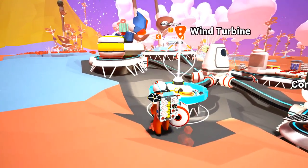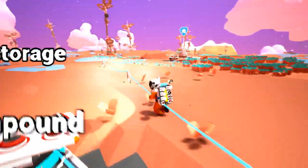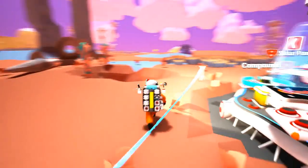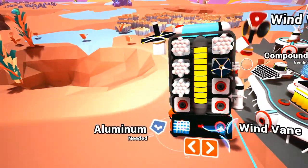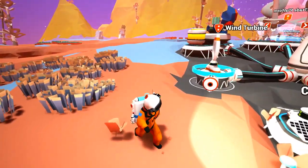The wind vane is like your personal version — it's able to produce energy through the wind. This is the upgraded one: the wind turbine. The wind vane is more for your backpack and personal use. You can put it on one slot, just like that.